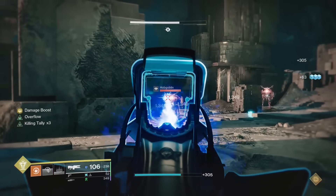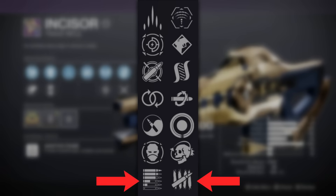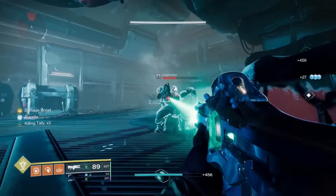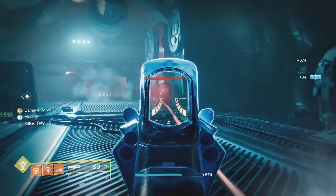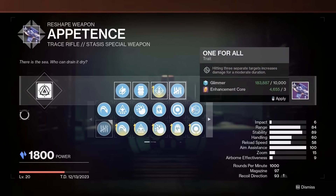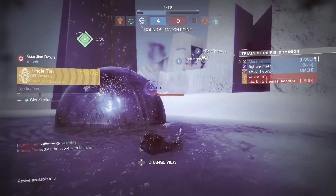Another similar weapon is Incisor — the strand trace rifle with Killing Tally and Subsistence. As long as you get kills with this weapon, you get a semi-permanent 30% damage buff and never have to reload. Both of these are great options, but you only really need one, and let's be honest, Appotence is craftable with enhanced perks, and you don't have to torture yourself in trials to get it.